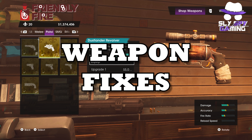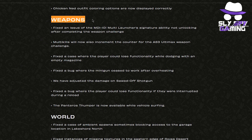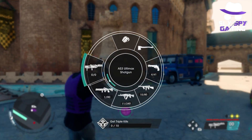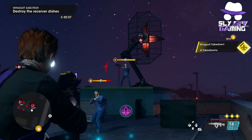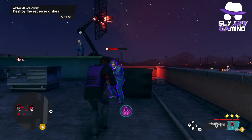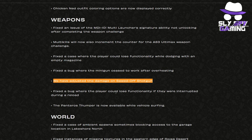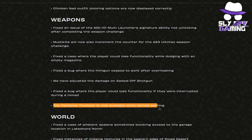Moving on to weapon fixes: they fixed an issue of the MD1-101 multi-launcher's signature ability not unlocking after completing the weapon challenge — this is one I faced many times. They made it so multi-kills will now also increment the counter for the AS3 Ultimax weapon challenge. They fixed a case where the player could boost functionality while dodging with an empty magazine. They fixed a bug where the minigun ceased to work after overheating. They adjusted the damage on the sawed-off shotgun. They fixed a bug where the player could boost functionality if interrupted during a reload. And the Panteros Thumper is now available while vehicle surfing.